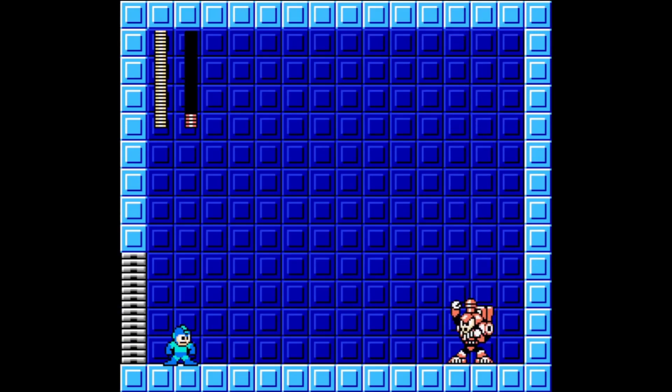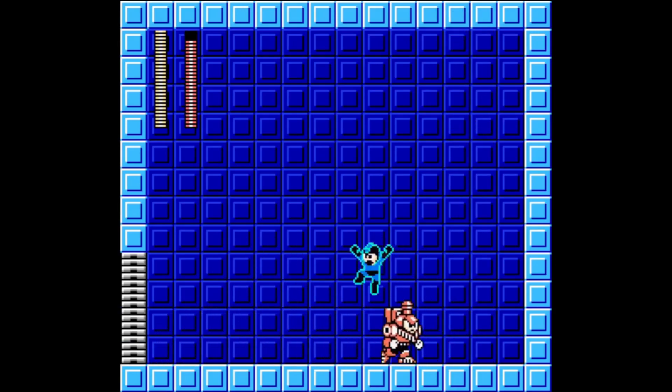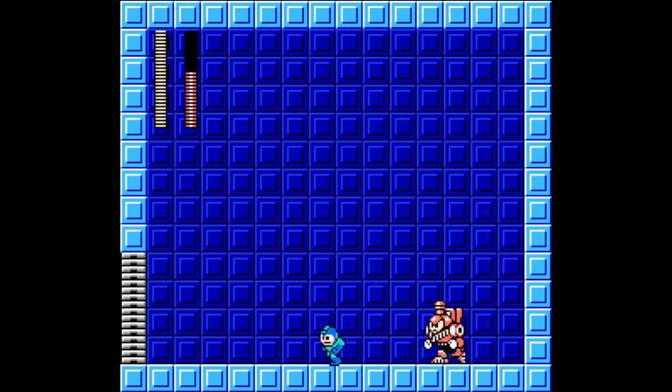Charge Man also has a one-track mind and loves telling old stories and hates railway signs. For no damage loops against Charge Man, walk away from him while being mindful of his charge attack and his coal. As long as you're walking away or sliding away, you can easily deal damage while evading. And now that you've mastered this tutorial, you can show him who's in charge.